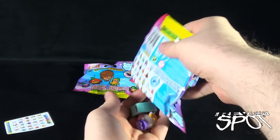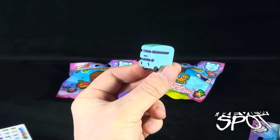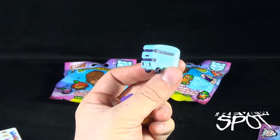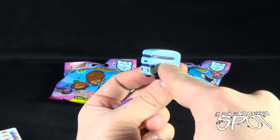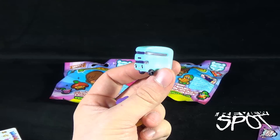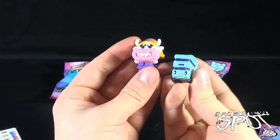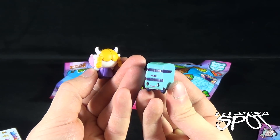All right, so let's find out which ones we got. And just like that we got ourselves the bus — I'm assuming that's the bus. It's a little smiley face bus, a double decker bus as well. That means you can sit on the bottom end of the bus or you can go upstairs. I've yet to be on a double decker bus — one of these days I will. And we also got this cow — kind of a creepy looking cow with pigtails.